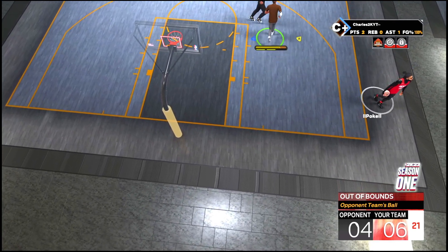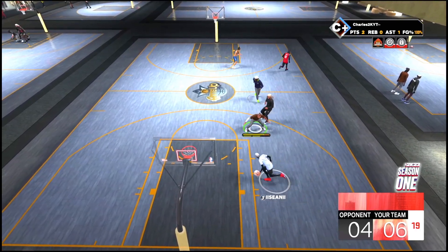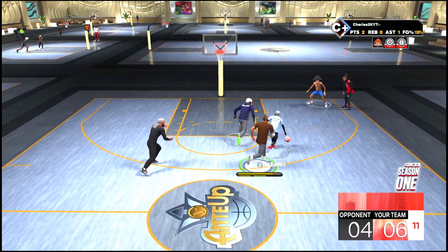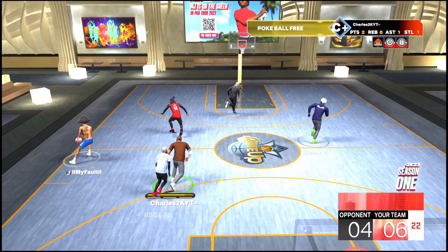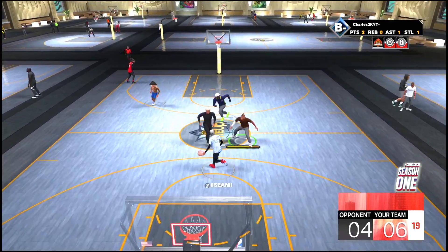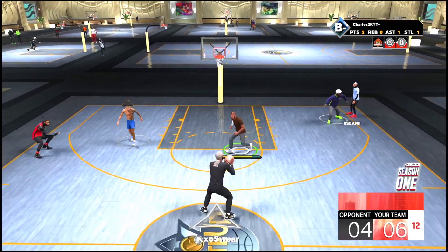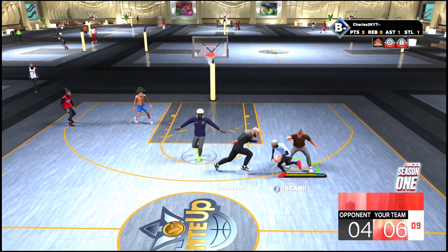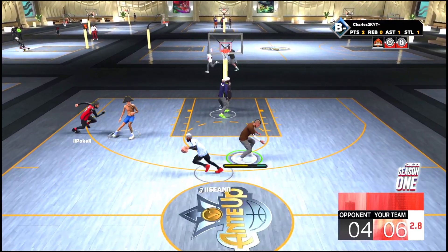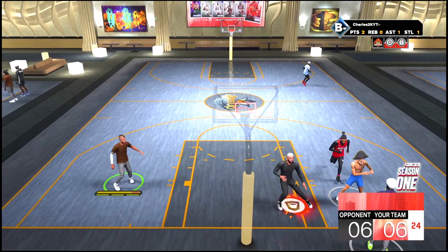The steals issue is a huge problem — people are literally just walking up and taking the ball. On current gen it is way worse. I made a player, went to the stage to test it out, and if you don't have any unpluckable badges you literally cannot dribble on anybody. It's absolutely ridiculous. Even with unpluckable, as soon as you stop dribbling and stand still, the ball is gone. I don't know what's taking 2K so long to fix the steals.